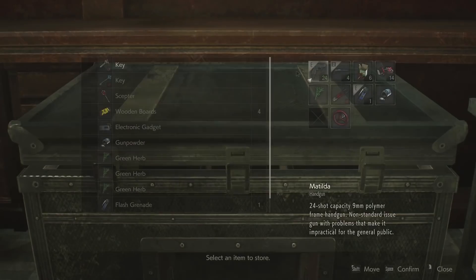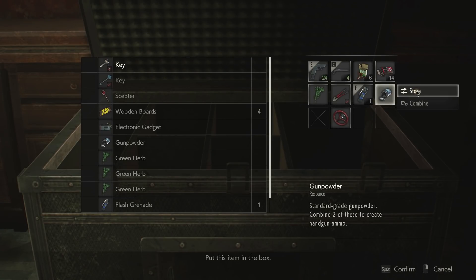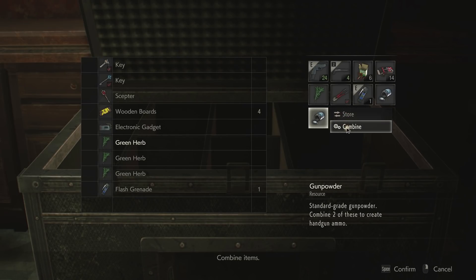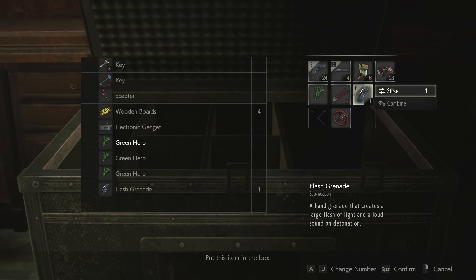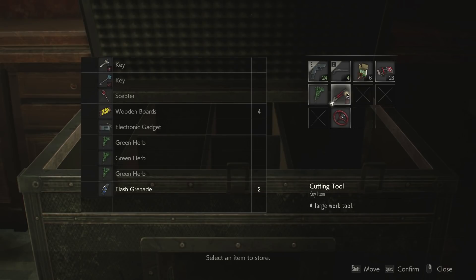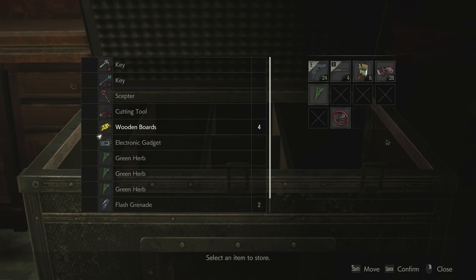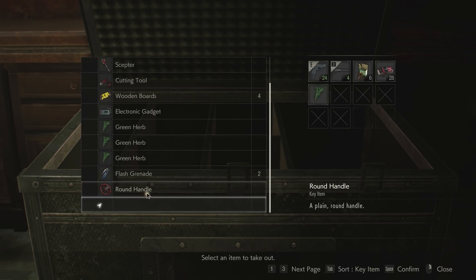And then we can get back out here into the main hallway. Sweet, okay, and we got this round handle. You know what, let's do this - I think the pistol ammo is a bit more valuable right now than shotgun ammo. Like, we could make shotgun ammo, but I think this is where we want to go. Throw that away, this we don't need anymore. We can see the little check mark there, so the cutting tool has been used for all the things that cutting tools can be used for.